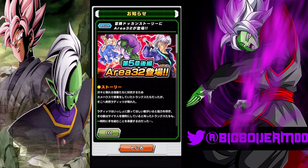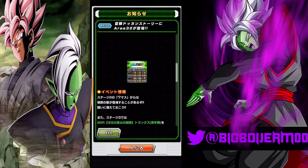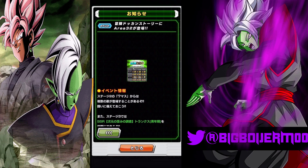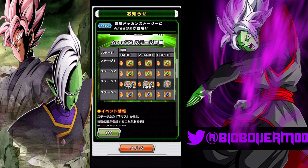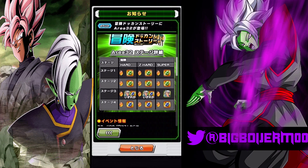In area 32 we can farm Dokkan Original Trunks. We only have four new stages — stage three is where we can farm Trunks from the Dokkan quest mode. Green incredible gems for the first two stages, blue from stage three on.